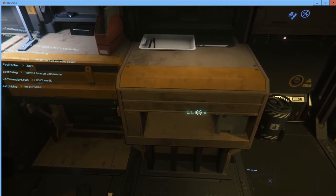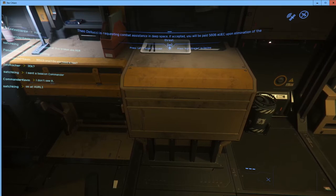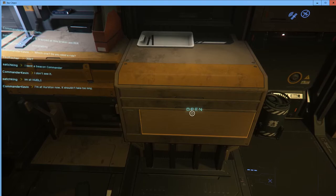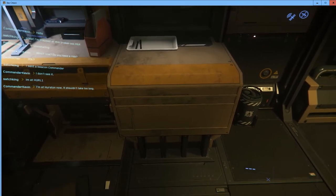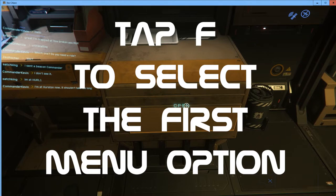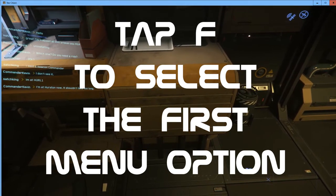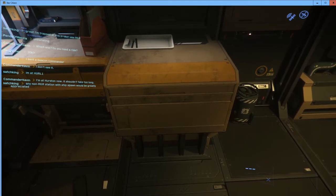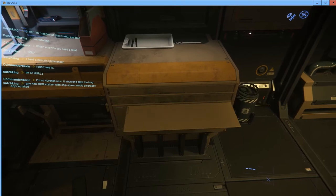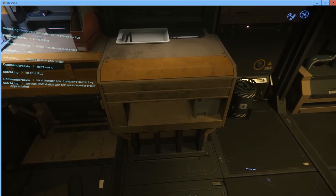Left-clicking Open opens the cubby hole; clicking Close closes it. A shortcut: if there's only a single item on the menu, you don't have to hold F — just tap the F key while looking at the object and it performs the action automatically. If there are multiple actions, tapping F will automatically select the first action in the list — that's the default behavior.